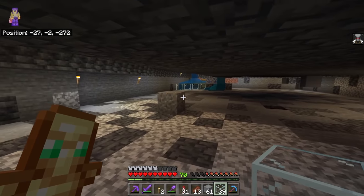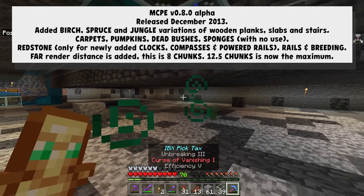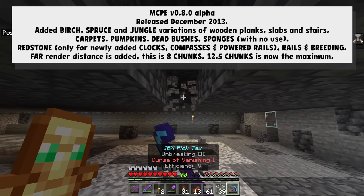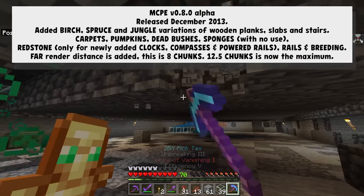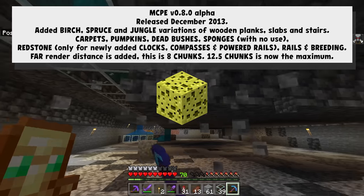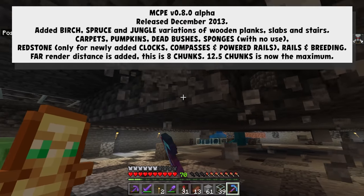That's why 0.8.0 was so exciting — a brand new update adding all sorts of new things, like three brand new plank types, slabs, stairs, carpets, pumpkins, dead bushes, sponges, powered rails, rails, and breeding. There was technically redstone in this update, but it only worked for powered rails effectively, so it wasn't very useful.